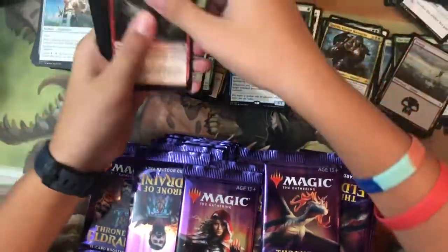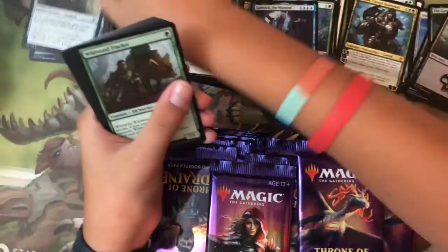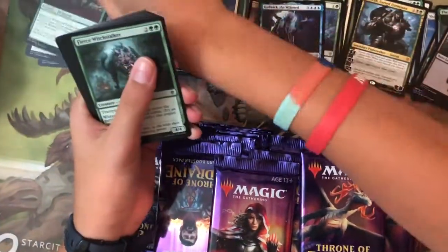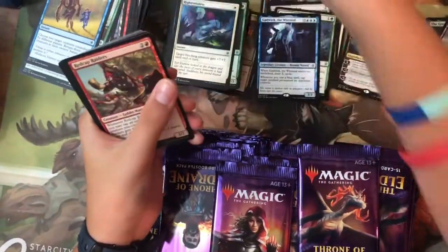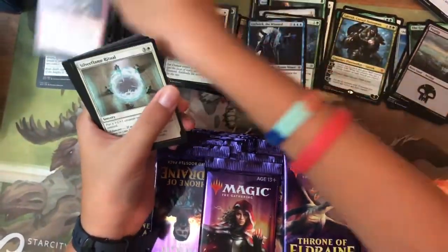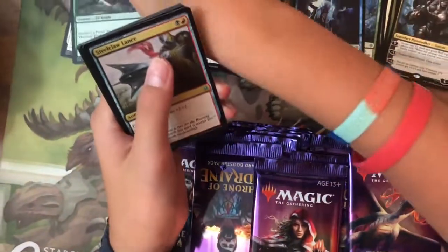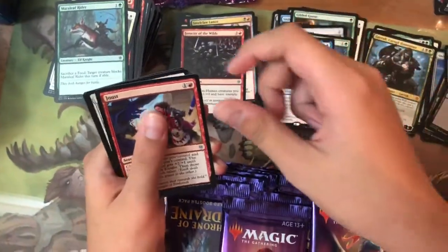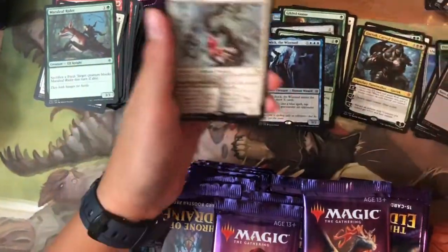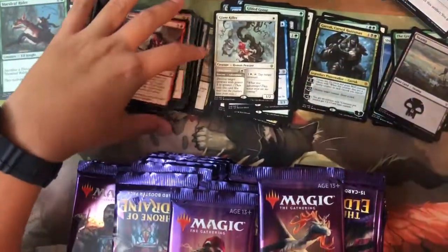Pack eighteen: Blow Your House Down, Mystic Sanctuary, Locthwain Gargoyle, Wildwood Tracker, Fear-Switch Stalker, Runaway Together, Lost Legion, Redcap Raiders, Silverflame Ritual, Marily Frider — ten commons, no foil. Uncommons: Steel-Claw Lance, First of the Wild, and the rare is Giant Killer — the regular version this time.